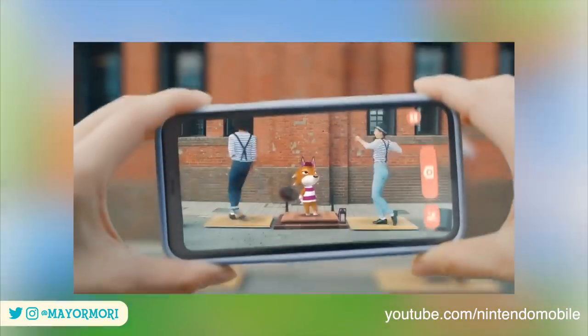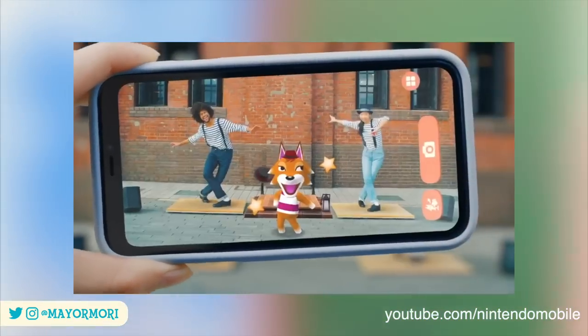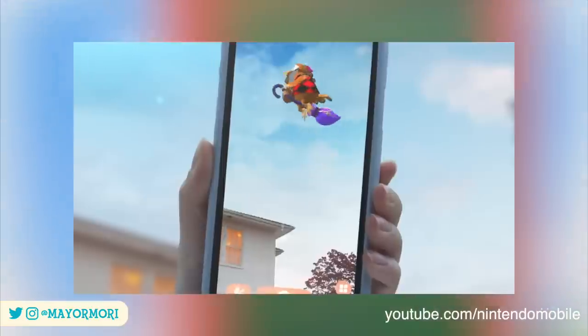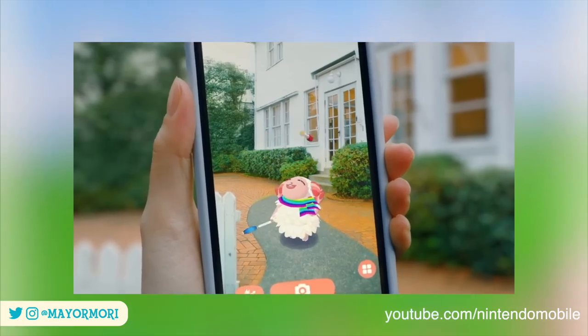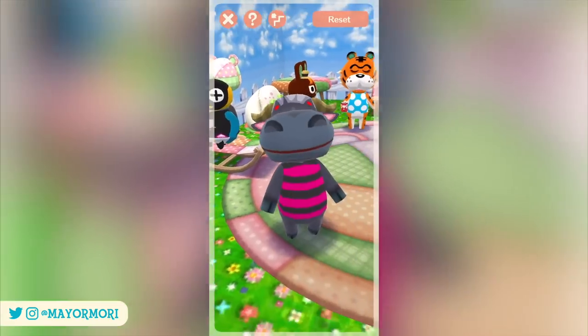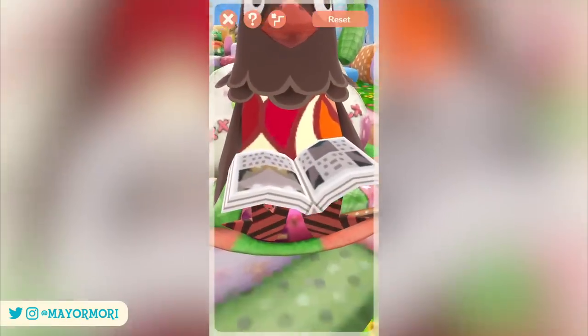This particular mode isn't completely new though, as this sort of AR with Animal Crossing characters was actually available on the Nintendo 3DS back in the New Leaf days with an application called Photos with Animal Crossing, but it's still really awesome to do from your smartphone. Just a quick little video that I wanted to share with you, just because it's quite refreshing and different and really something awesome for the Pocket Camp players out there.